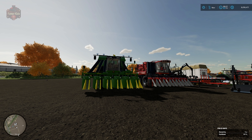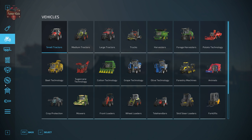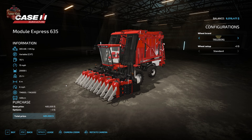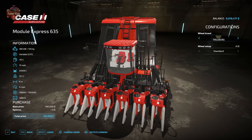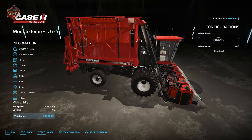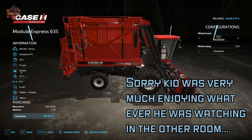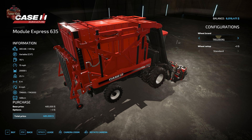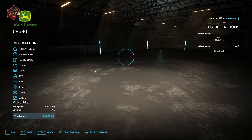Let's take a look at the things we need in order to become a cotton farmer. Under vehicles in the shop, we have two self-propelled cotton harvesters. We have the Case Module Express 635, which makes square modules — often referred to as square cotton bales. A square cotton module has a capacity of 20,000 liters, so you're going to need a very big field. You won't want to use small fields with cotton because you may not be able to take your module out of the harvester if the field isn't big enough.